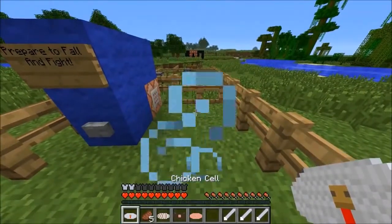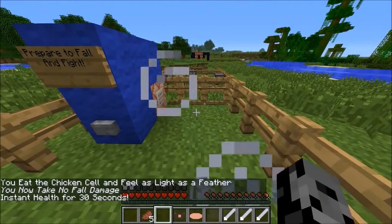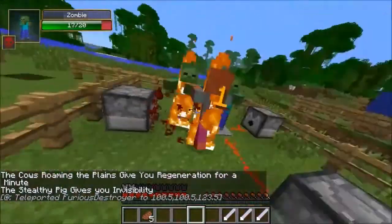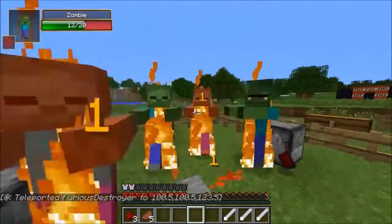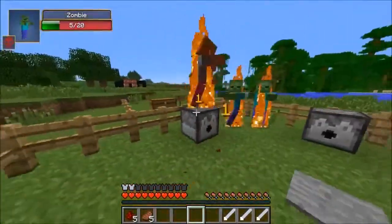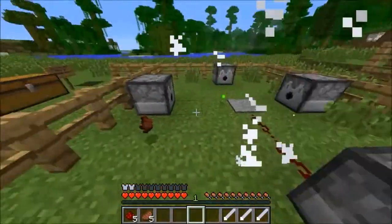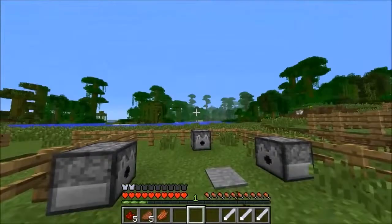Next, prepare to fall and fight. The chicken DNA takes away fall damage, which is really important. The sheep one gives instant health for 30 seconds, the cow one gives regeneration for a minute, and the pig one gives invisibility. We're falling down onto the pressure plate and have to survive. Luckily we have regeneration. You're going down zombies - the buffs are super helpful; the zombies couldn't even touch me.